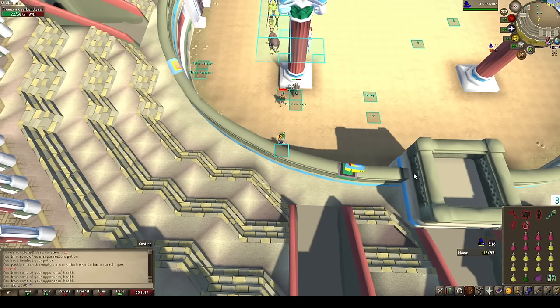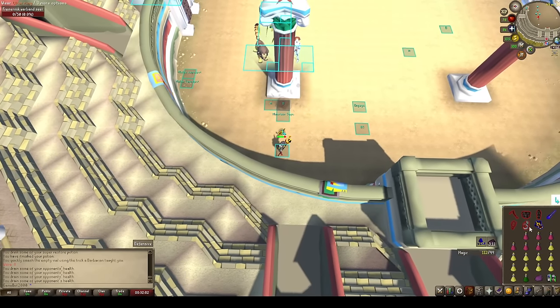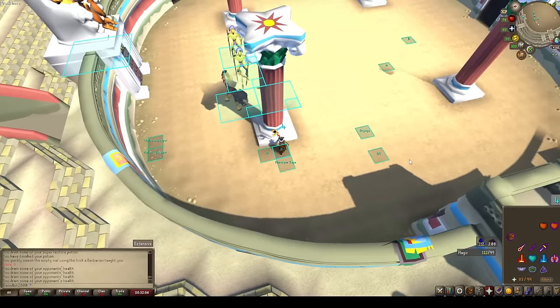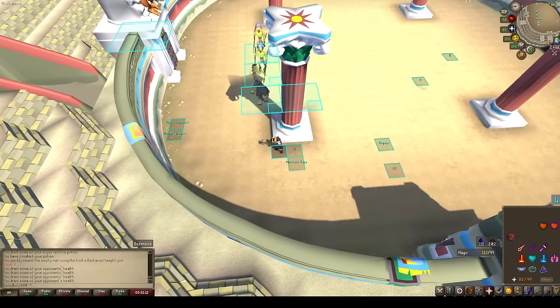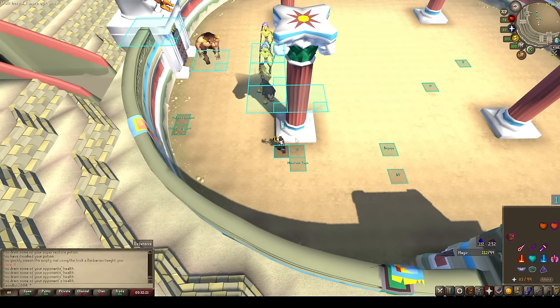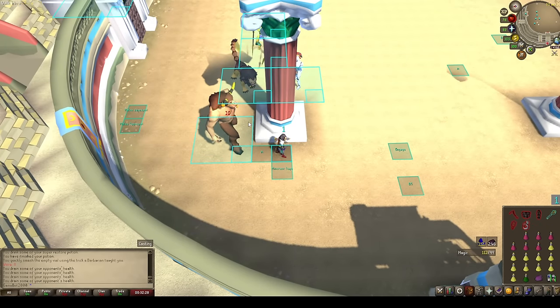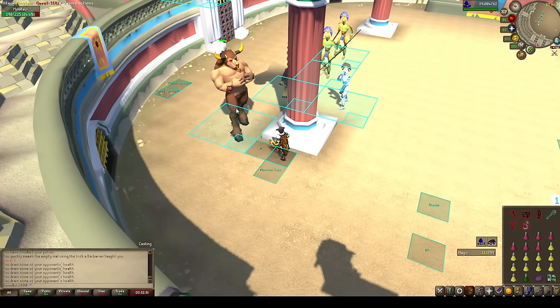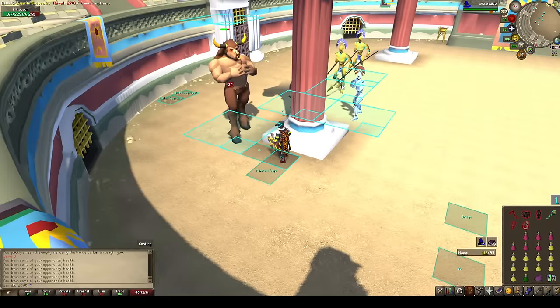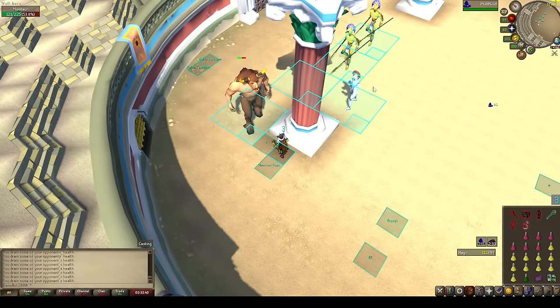I almost feel bad that these waves are so spooned, but it just goes to show that with this method you can get those waves very, very often without even trying. Now if I stand here the Minotaur could accidentally get stuck in that little corner, so I'll actually stand on A — it lines them all up nice and perfect and will force the Minotaur to come all the way down so we don't risk him accidentally getting stuck in that little wedge. Here he comes. We'll step back a tile, and we can even barrage off him and get our health back. And we have a very nasty wave — four monsters all looking at us.